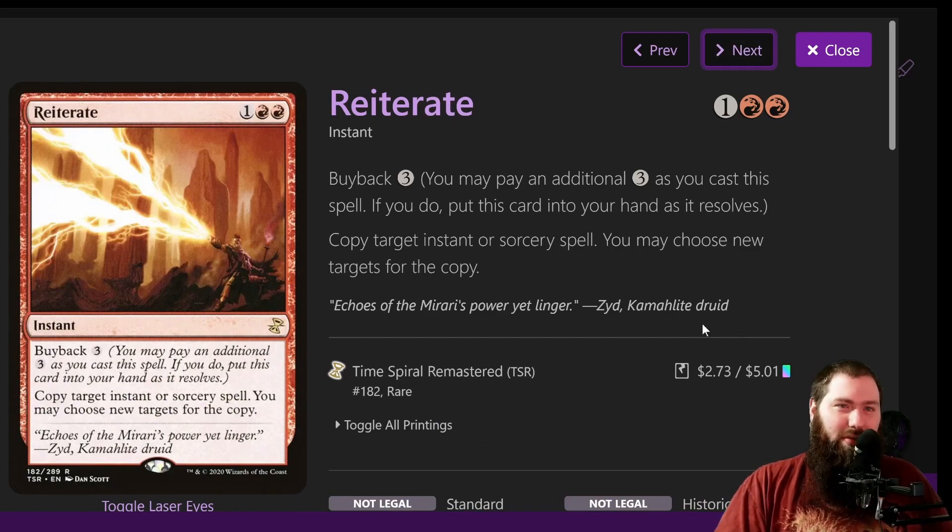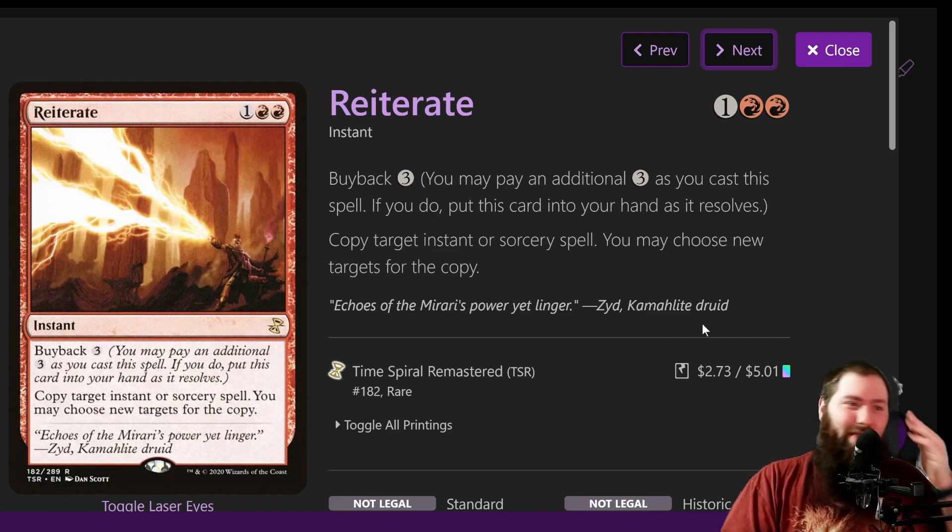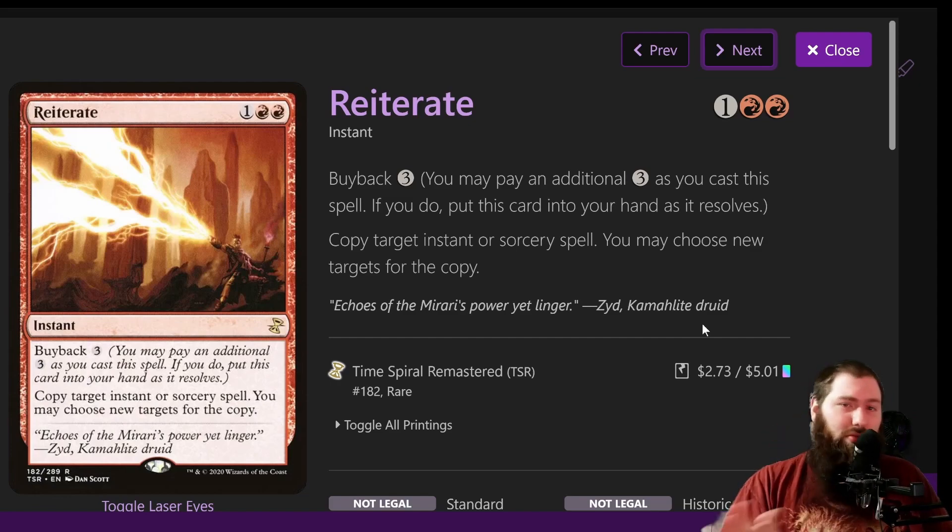Reinterpret is another solid counterspell — blue, red, and two colorless — counter target spell, and you may cast a spell with equal or lesser mana value from your hand without paying its mana cost. Reiterate: this with Jeska's Will can be infinite loops with enough cards in opponents' hands. Even without going infinite, you can copy one of your big burn spells for three mana — it's basically Fork. Two red, one colorless instant — copy target instant or sorcery spell, you may choose new targets, and you can buy it back for three. One thing I'd have to check: whether the buyback cost can be paid from mana rocks — I believe Galazeth can pay for it, but double check.